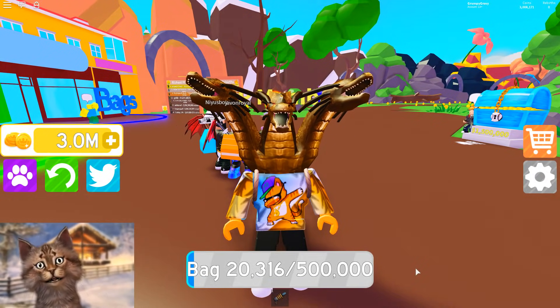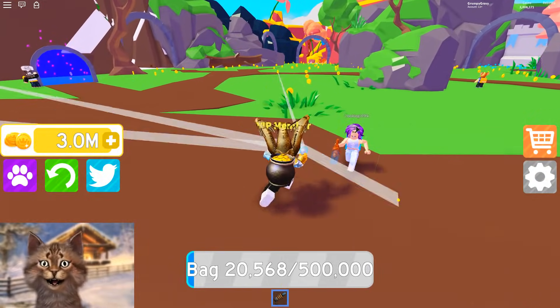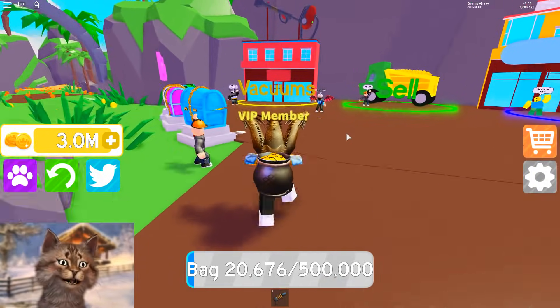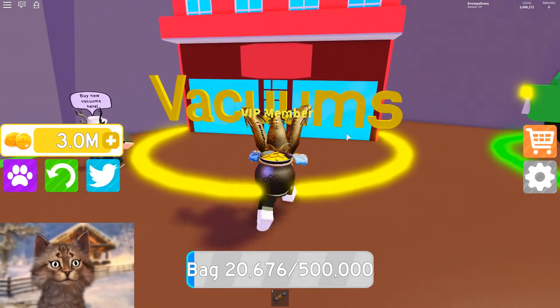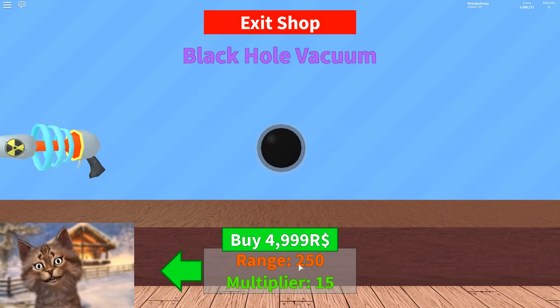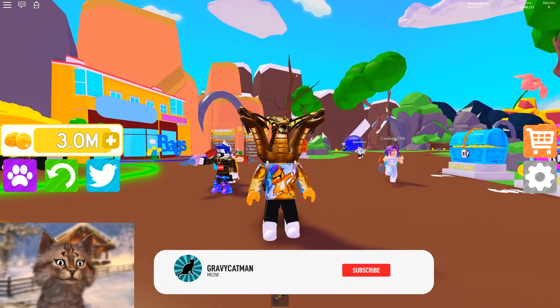Hello everybody, it's Gravy Cameron here, welcome back to a new video! We're back on Roblox on Vacuum Simulator. If you guys missed last video, we got the coin zapper which is the best one, but this video we're gonna do something crazy — we're gonna be buying the black hole, which is like the most powerful thing. It also costs 5,000 Robux, which is kind of crazy.